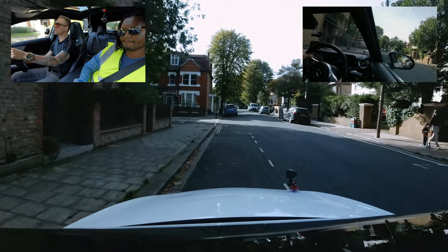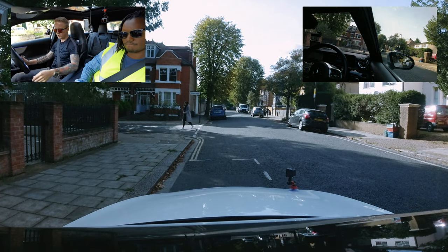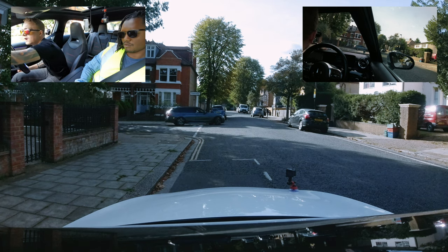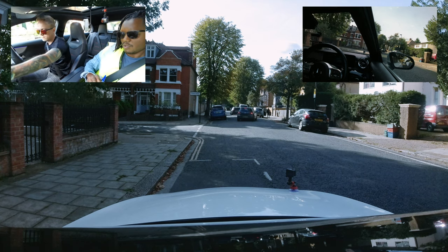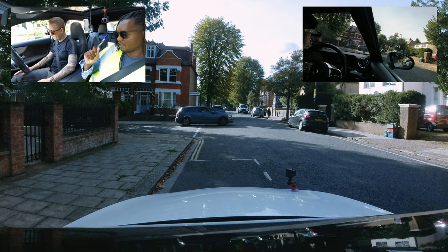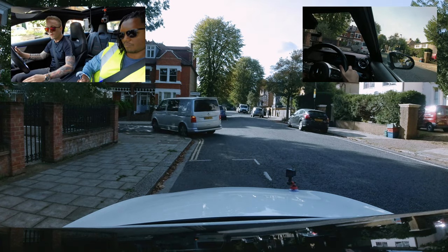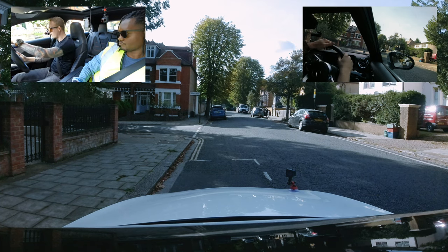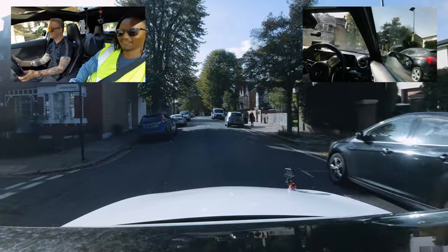Reference points for pulling up: Scott uses a small toy on the dashboard as his kerb reference point so he doesn't get too close. Mark then briefs the emergency stop: drive along as normal, when Mark says 'stop' there's an emergency — react immediately. Scott does all-round observations, checks mirrors, ensures he's in drive, and gets ready.